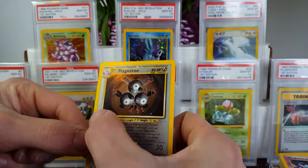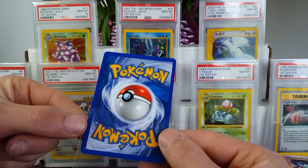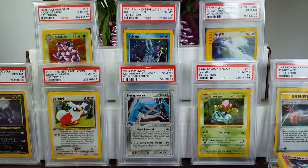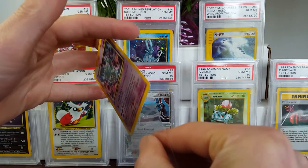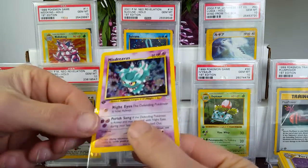Magneton right off the bat, right across. These cards are not bad looking at all by any means. The seller said that he opened these packs up with his wife and stuck them straight into the binder.